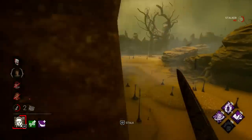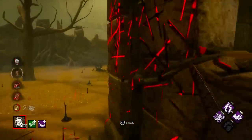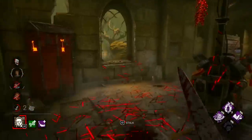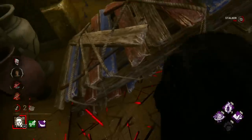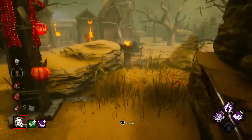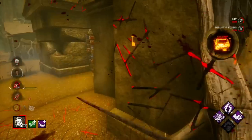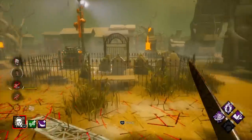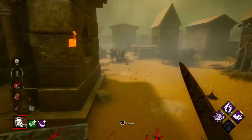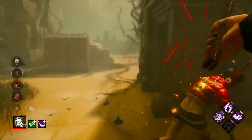We have a Fang here. How do I want to handle this situation? I mean I technically could go for her and kill her. Break pallet super fast — oh very nice! Good Dead Hard. Wow — should have been ready for that. Nice.